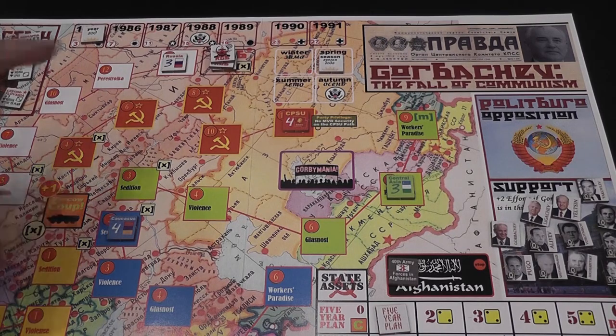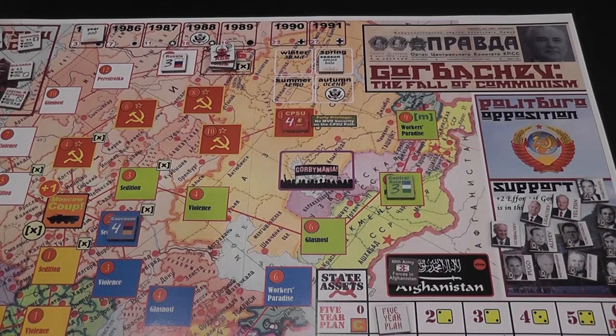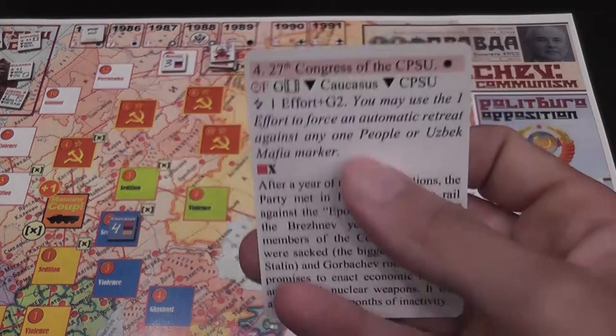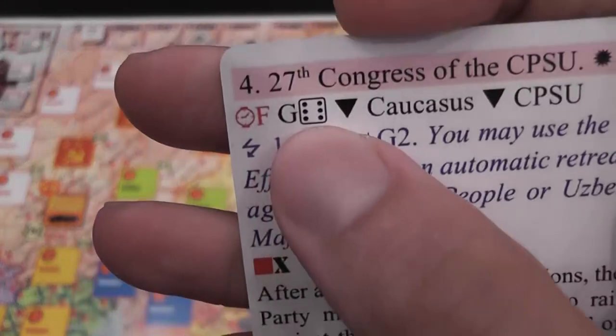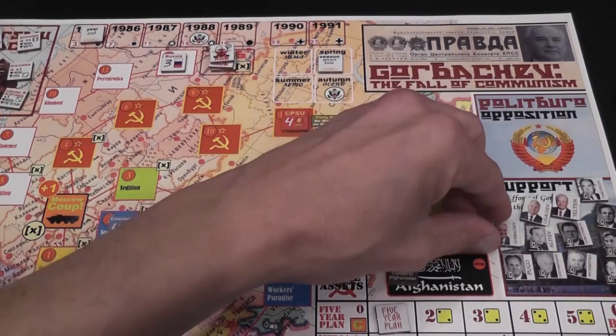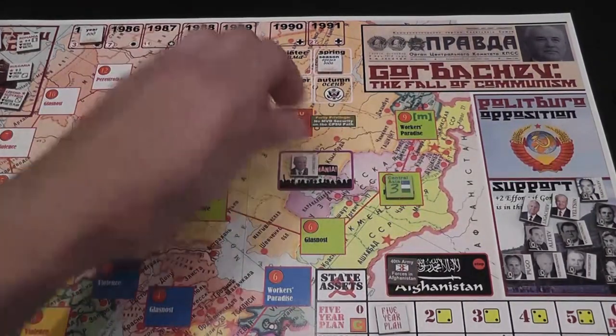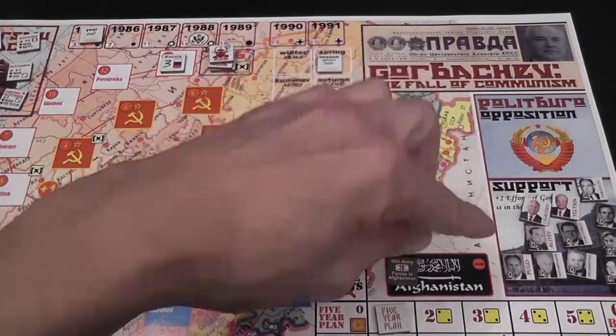Reagan is president at the beginning. George Bush — or there's a small chance that Dukakis will become president after 1988 — and that will change things, as their posture is not as tough as Reagan's. You start by moving the time marker. Then if there is a G-with-a-die symbol on the card, you need to roll a die to determine where Gorbachev goes. If he's in the Soviet Union, there's a chance he'll go on vacation or on a tour to bask in the love that western countries have for him, moving to the Gorbymania box. When he's not at home, you will have fewer actions.